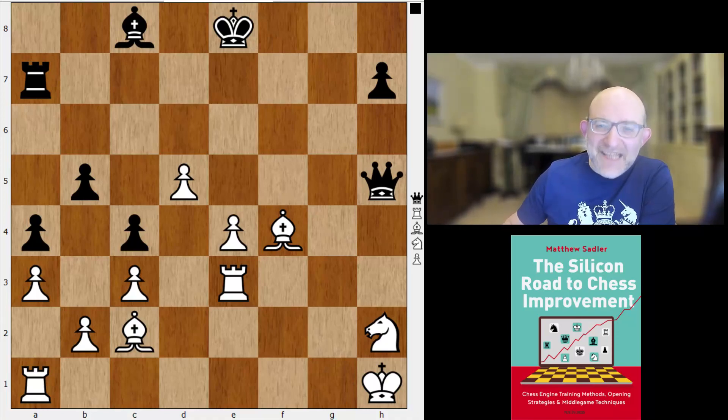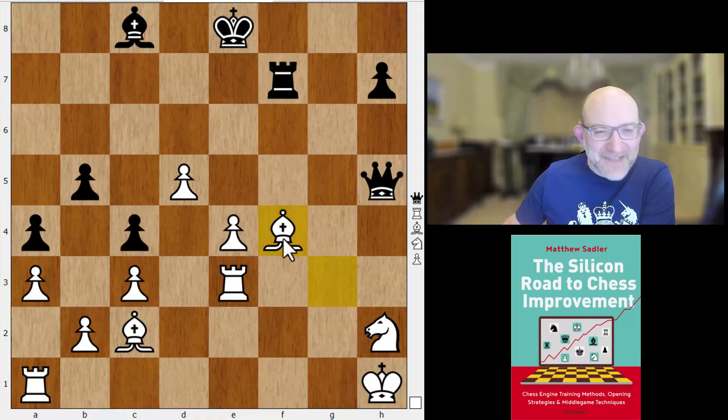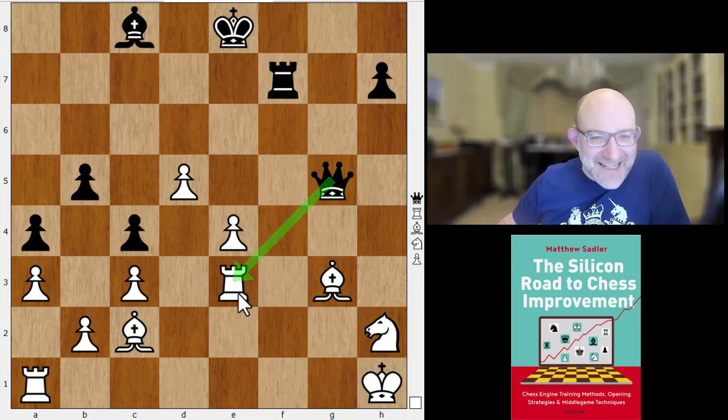Takes, takes, bishop d6 check — hard to resist, although maybe bishop takes f4 was even stronger. Takes and rook a7, and to be honest I had already written the game off so I wasn't paying much attention. But looking through my engine games I suddenly started seeing draws after the next move, king h1. What's happening here? King h1 was played by Elina, but actually rook g3 was the best move — crucially giving the bishop a nice way of regrouping and also stopping any checks on the g-file. Because after king h1 from Elina, rook f7 would have been very unpleasant.